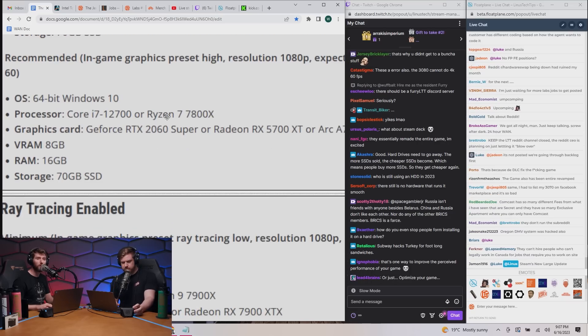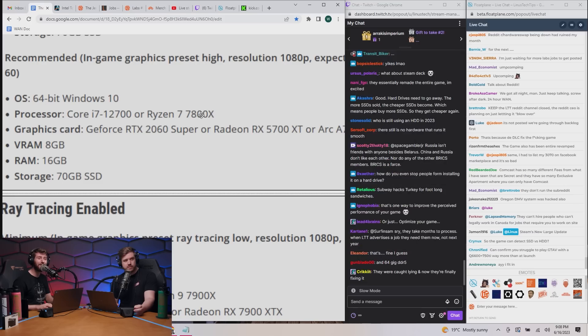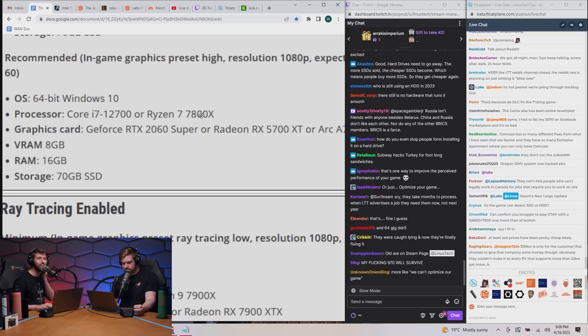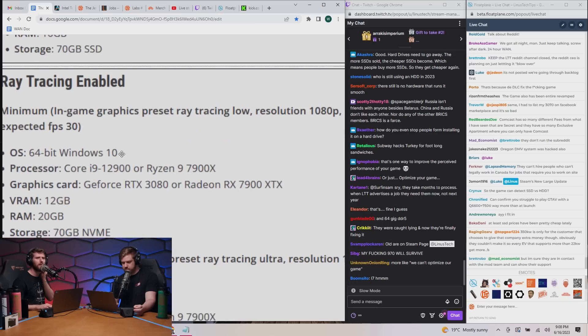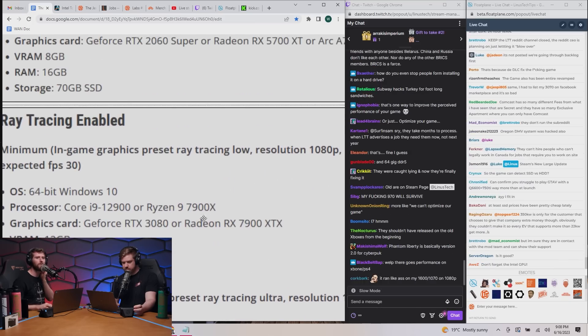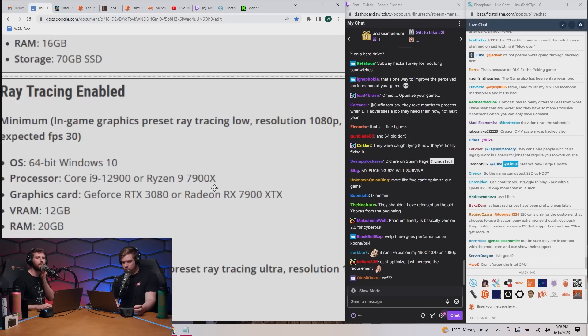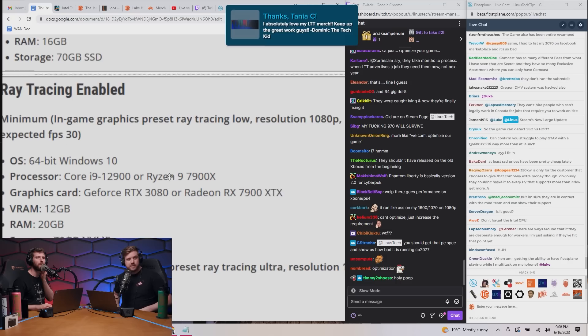Recommended is now 12th gen Core and — excuse me, sorry — Ryzen 7000. Wow. I mean, I expected the GPU, but my goodness. And ray tracing — well, obviously. This website is horrible. You do not need to go from a 7800X to a 7900X to enable ray tracing.